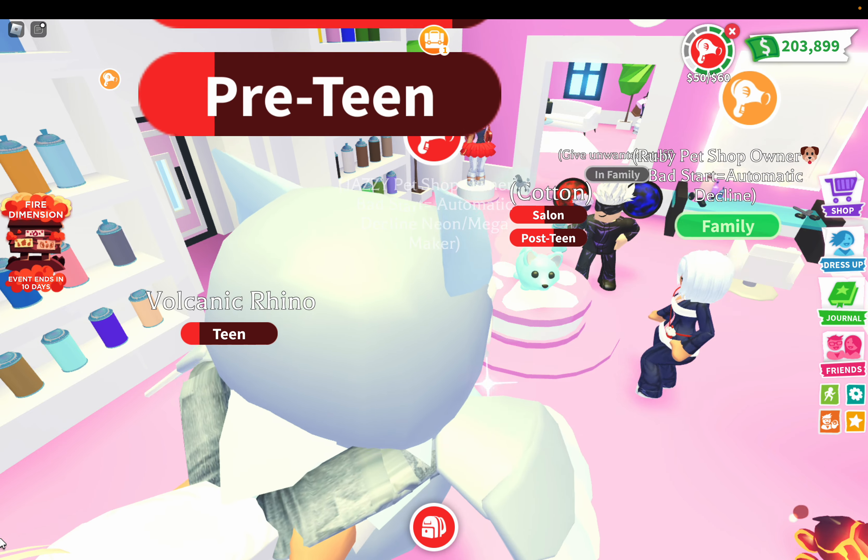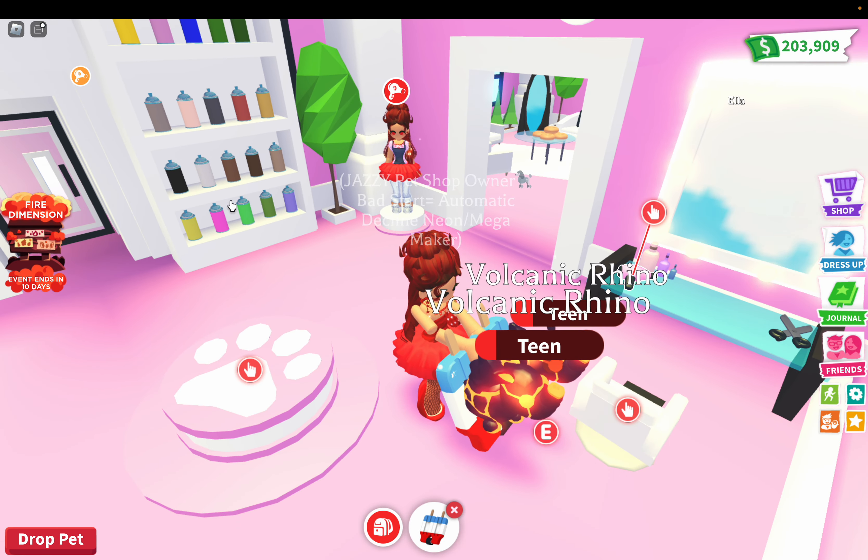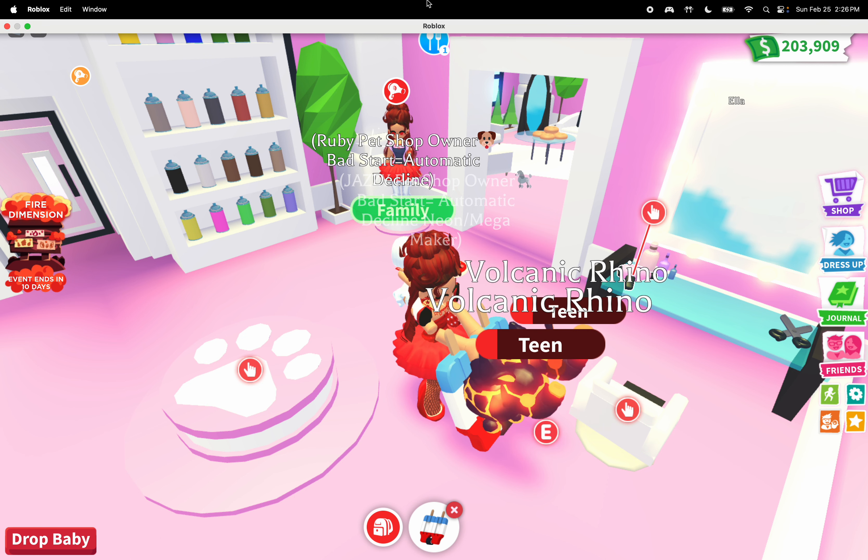I'm going to stop working, turn my alt into a baby, get out my stroller, and collect my baby. She's hungry so we're going to feed her — she has some food in her inventory so I'll just use that. Normally I would get her food from my house, because I have everything in my house that you need to take care of a pet — except for the pool tasks or the tasks you have to do outside.